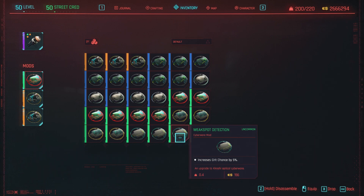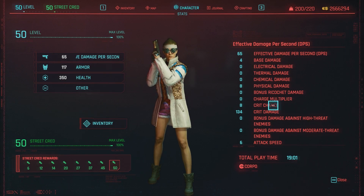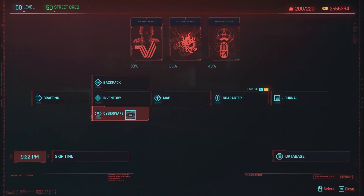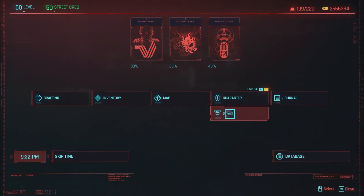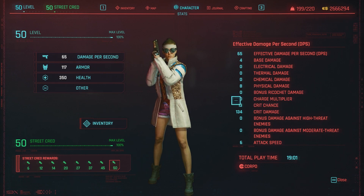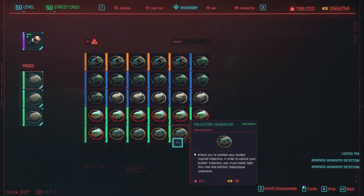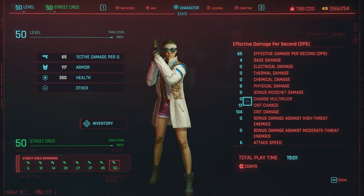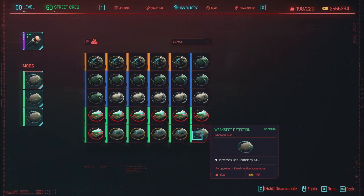Next is Weak Spot Detection. This one increases crit chance by 5% and it reflects in your stat page. My stat page currently shows 8% crit chance. After equipping the mod, it goes up to 13%. Now, do they stack? Equipping all three should give a 15% increase — however, it's still at 13%. So I was only getting that 5% increase; you cannot stack these. Unfortunately, I think stacking would be pretty cool, but I'd still run one, especially with weapons that have low crit chance.